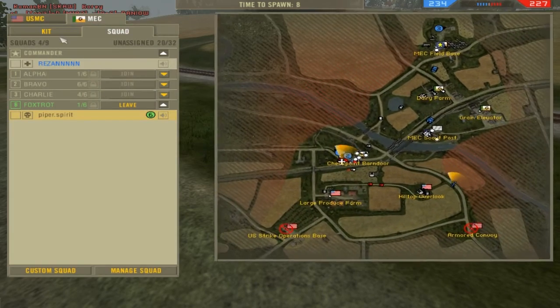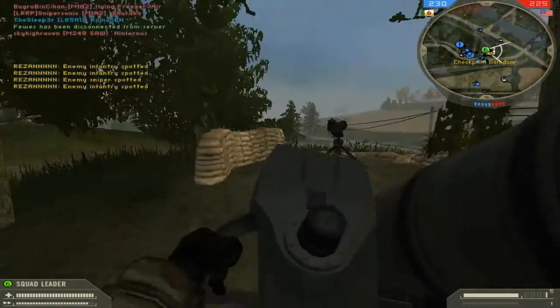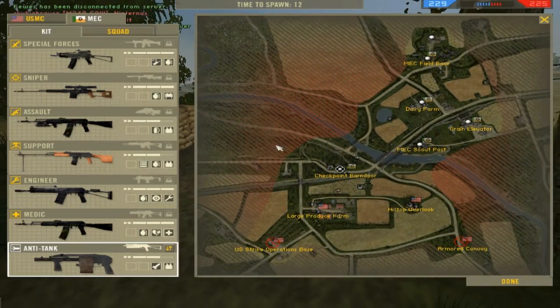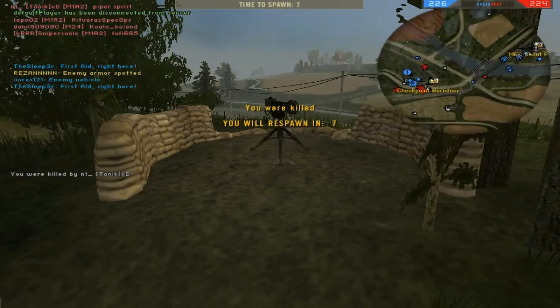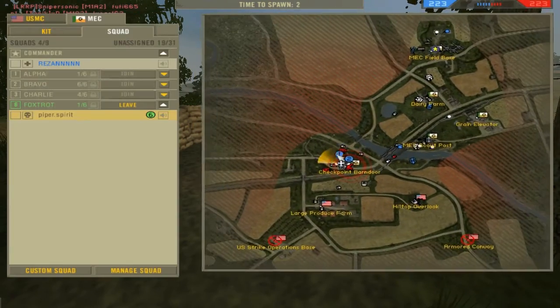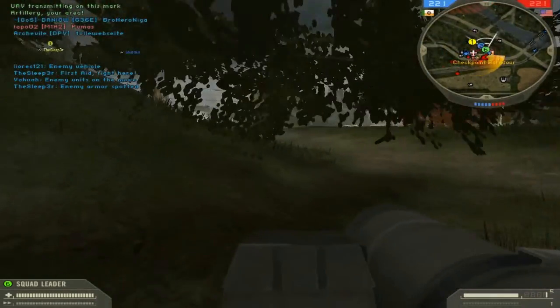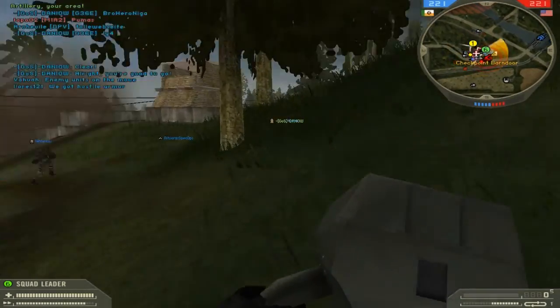You can use a lot of the vehicles as weapons as well. It appears we're doing pretty well on this map — we've actually brought down the score to level now. They've got a tank right there, so I'm going to spawn back as anti-tank again, or I might actually spawn as engineer and place some mines on the bridge. But I think we need to really defend the checkpoint barn door.